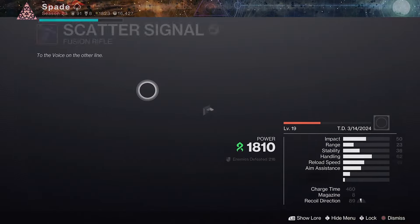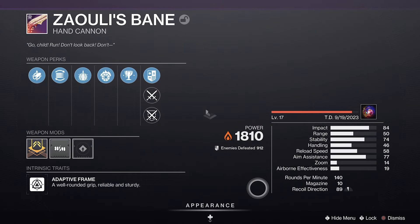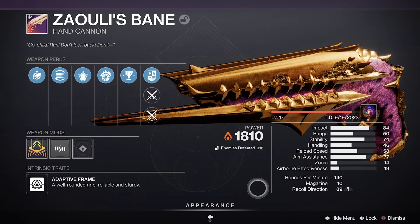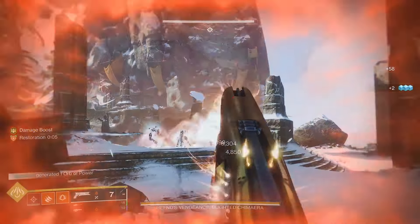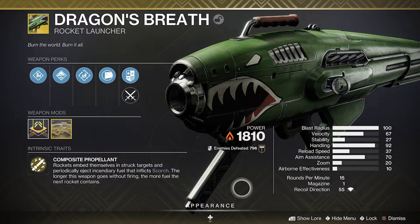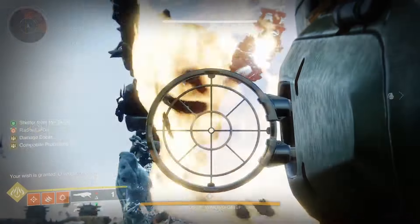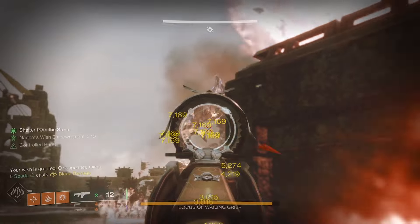For my loadout, I really love using Scatter Signal in my kinetic slot with the roll you see on screen. For my energy slot, I enjoy using Zali's Bane, but you could also switch it out for something like Calus Mini-Tool or Sunshot — really any weapon with Incandescent or scorching capabilities. For my heavy slot, Dragon's Breath is what I run — it's just too good, especially with the catalyst in DPS situations where there are a lot of adds around.